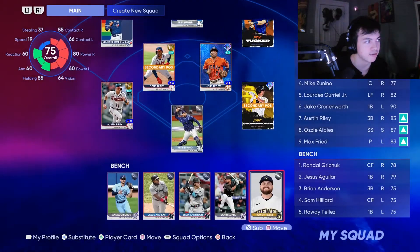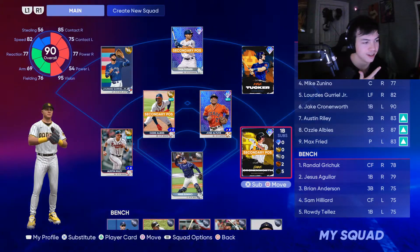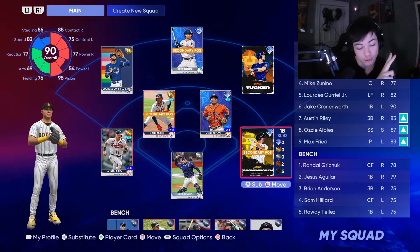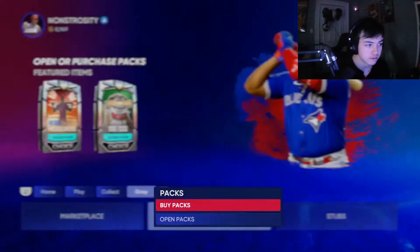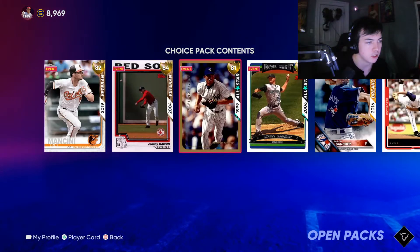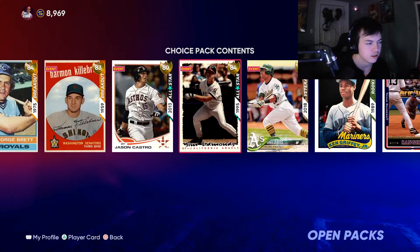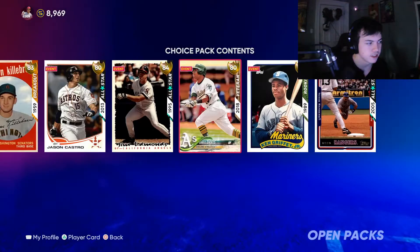For the first video, from the first amount of packs, we walked out with a Cronworth, a Kyle Tucker, a Jose Altuve, and a Trey Turner — four diamonds, two of them guaranteed but still. We still got more packs to open. I'll probably take Mo, and maybe Killebrew with that hitting against lefties.